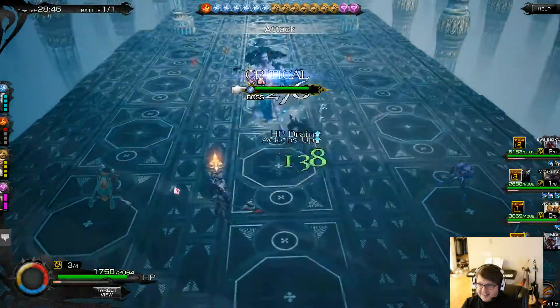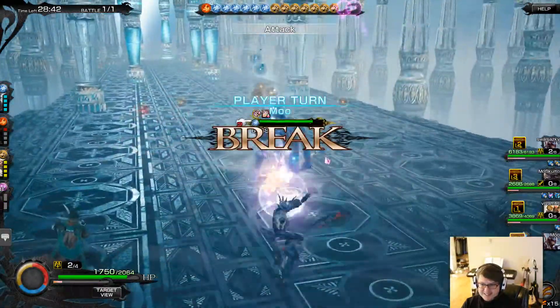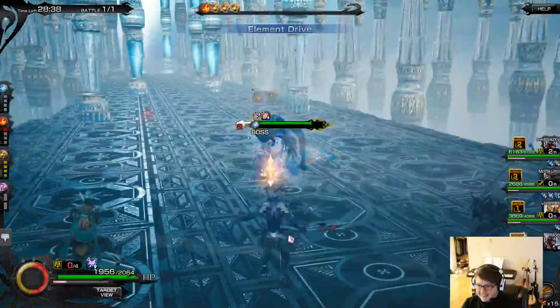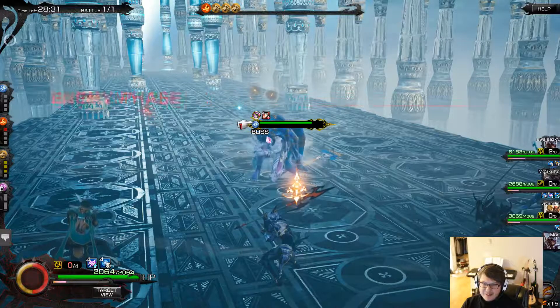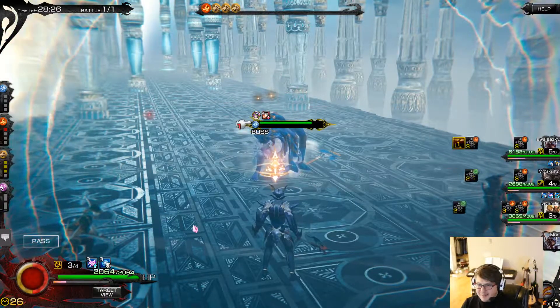We want to prevent ourselves from dying while everyone else basically kills her. We're actually doing a little bit of damage here. But you see some of these crazy guys — they come in and do like 300,000 damage and one-shot the boss. So we're quite a ways off from that.